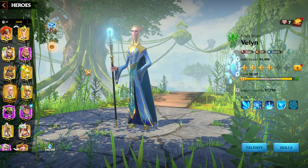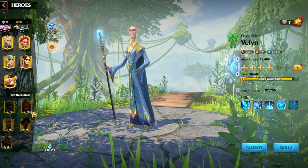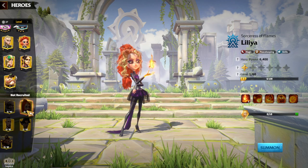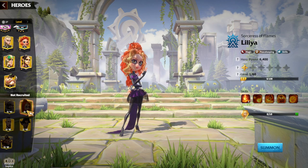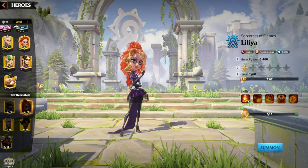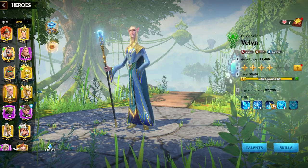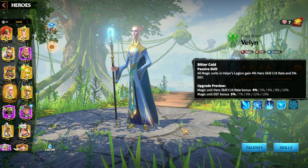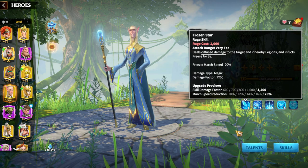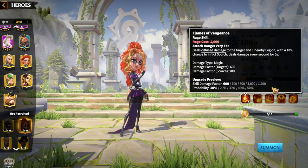Hero pairs are one of the most important topics when speaking about any hero in this game. For Vaelin, there is one best choice: Lilia. Lilia and Vaelin is the highest damage dealer hero pair in wars, especially because of the Scorch ability, which deals damage to two nearby legions. Vaelin will give Lilia the crit rate and skill damage factor bonuses. You'll get crit rate from the third skill, reduce enemy move speed to catch them, and deal skill damage factor — 1200 for Vaelin and 1200 for Lilia.